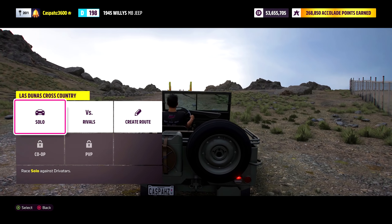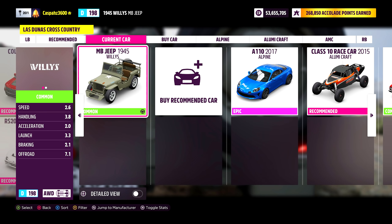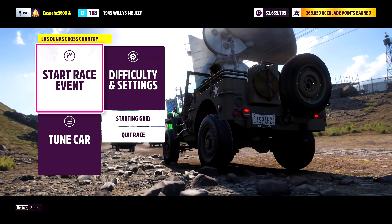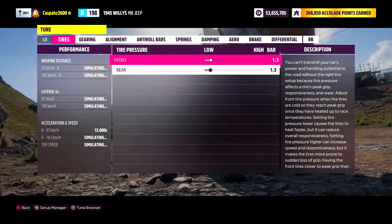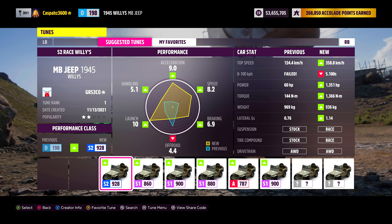Select solo, then it will ask you to select the race. After that, select the vehicle. The base version of my Jeep Willy was a D class. Once I load in, it is going to load the Drivatars as my opponents. Every car is going to have the D class vehicle as well. Go into the tuning option, select the tune browser, and you will want to select and install the tune that you purchased.